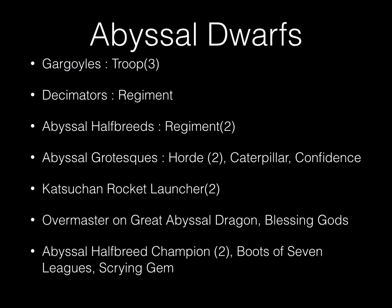My opponent's army is as follows. He's playing the Abyssal Dwarves. He has three gargoyle troops, a decimator regiment, two regiments of Abyssal half-breeds, two hordes of Abyssal grotesques — one with caterpillar potion, one with the helm of confidence. Two katsuhan rocket launchers. One overmaster on great abyssal dragon with the blessing of the gods. And two half-breed champions — one with boots of the seven leagues, which is the vanguard item, and the other with the scrying gem.